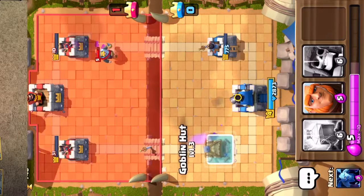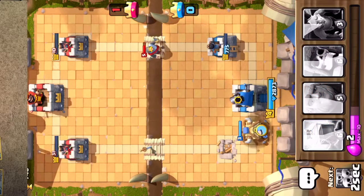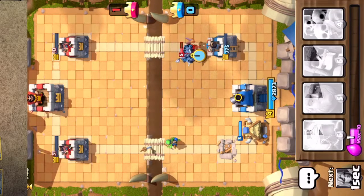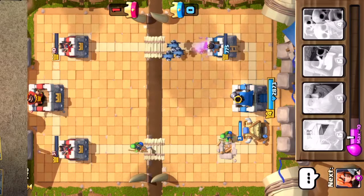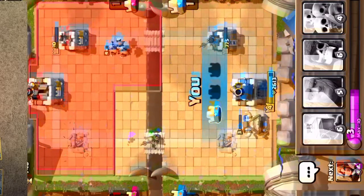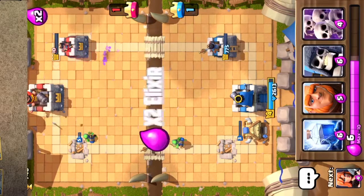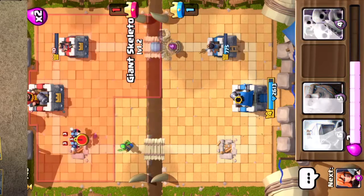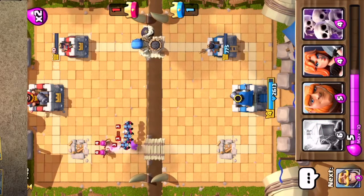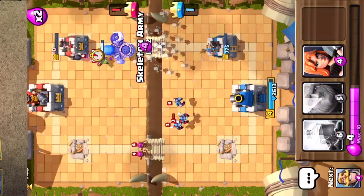Okay, I'm going to put my Goblin Hut right here so he can go attack them. And I have to prevent that Knight coming over here. I think I'm doing pretty good. Let these minions go over here and attack this base. Oh, they didn't do it. Giant Skeleton! Yes! You can go defeat... a lot of low health buildings. You can go do that.